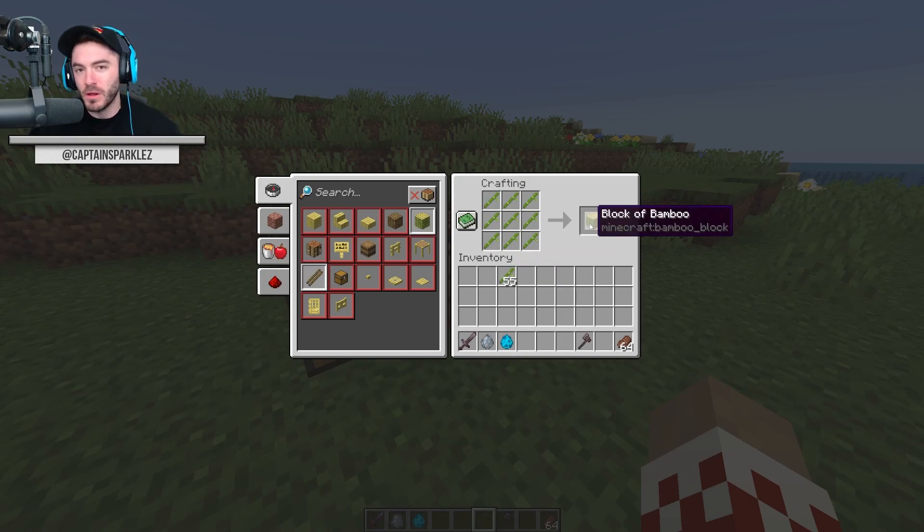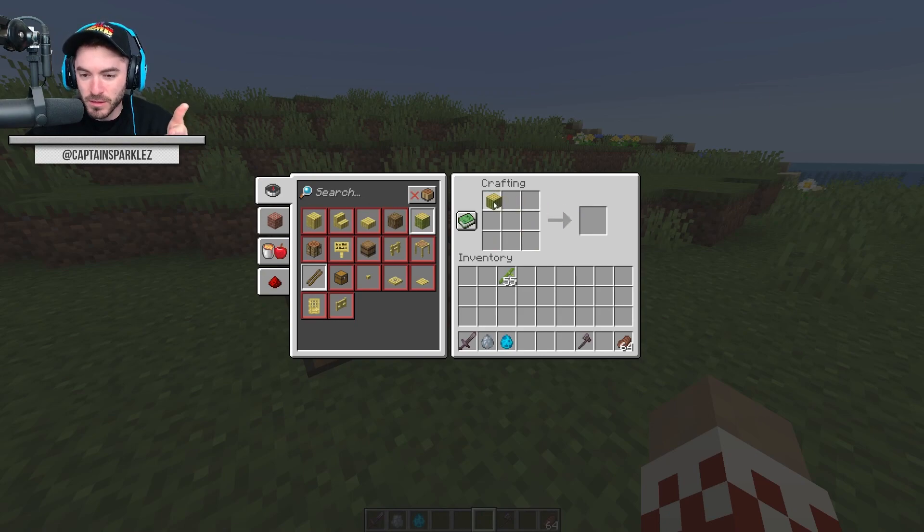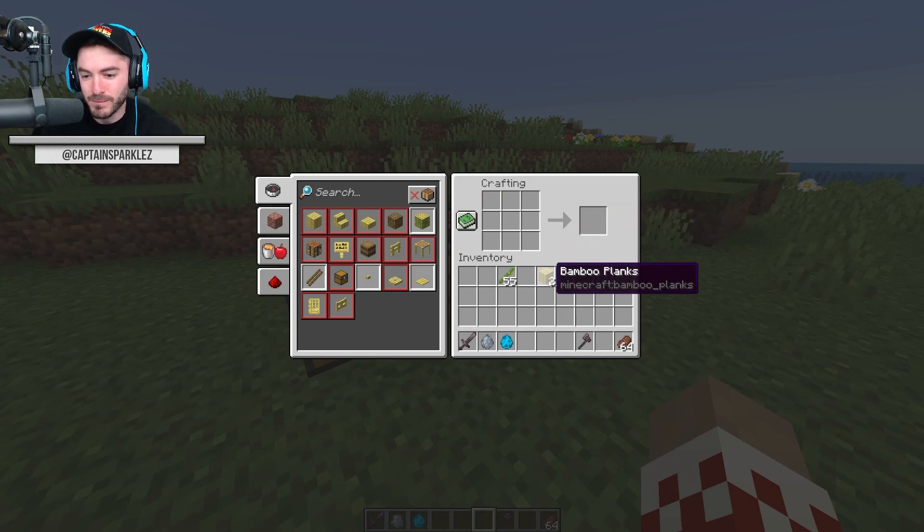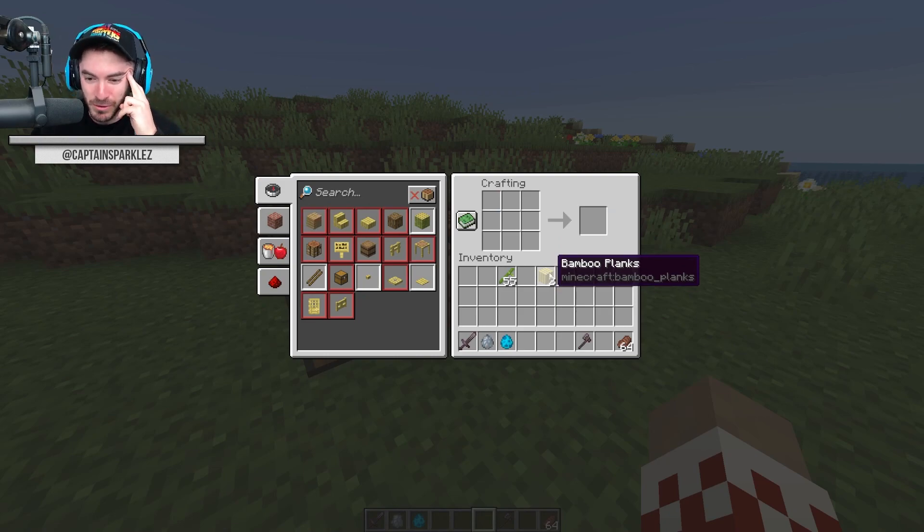It's been totally changed - it's now a three by three craft that makes a block of bamboo. This is basically a bamboo log, and now if I put that back into the crafting grid I get two bamboo planks. So it's actually a worse deal because instead of getting two bamboo planks for eight bamboo, it's now two bamboo planks for nine bamboo. But whatever, it is what it is.